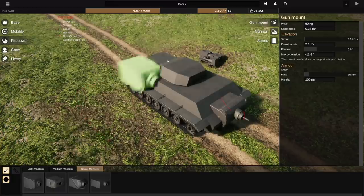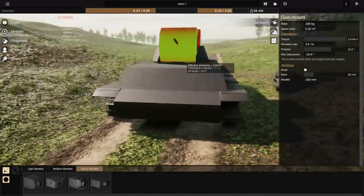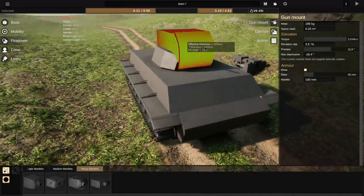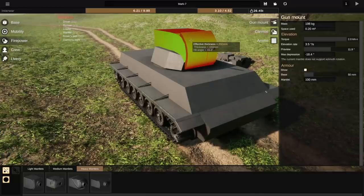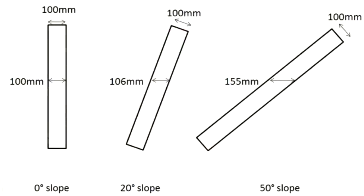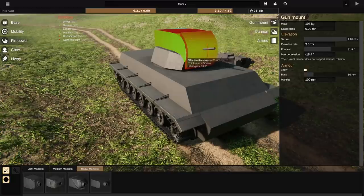I don't even know what kind of mantlet I want — probably this big guy right here, that looks pretty fun to play with. You can even see your armor effective thickness. If you've played something like World of Tanks, you'll understand how angling armor is important. If the armor is more angled, you have a higher chance of ricocheting, and the effective thickness is going to be thicker. This armor has an effective thickness of 234 millimeters where the actual piece of metal is only 150 millimeters thick. So basically you want to angle your armor.